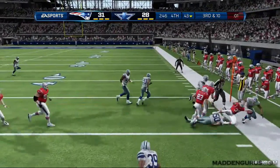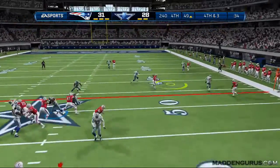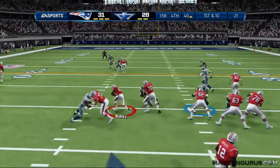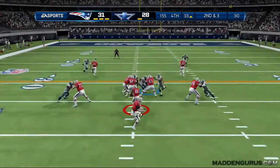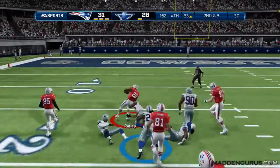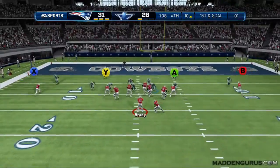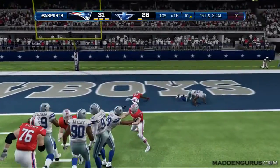I throw to the flat trying to make something happen. On fourth and three I go for it and hit a little drag route across the field. I start mixing in the draw — he went to a lot of coverage defenses so I worked the draw. He blitzed a couple of times but it didn't matter; I found the right gap and just trucked people down the field with Ridley. I stick with the draw and we're able to get in for the touchdown.